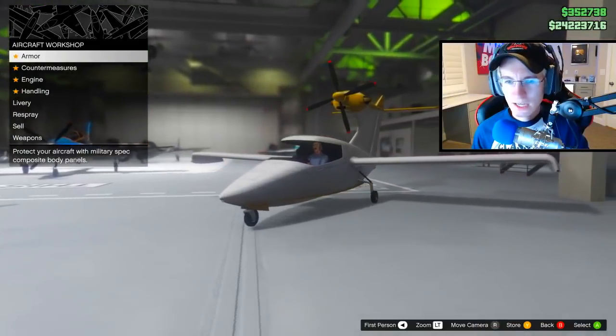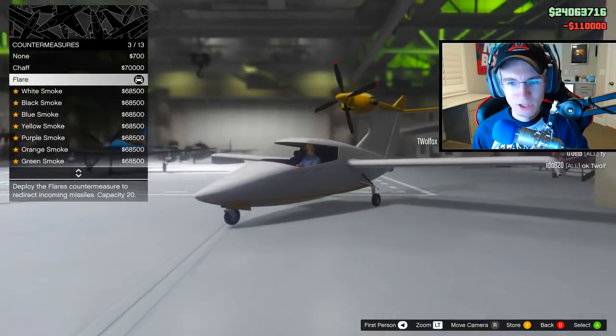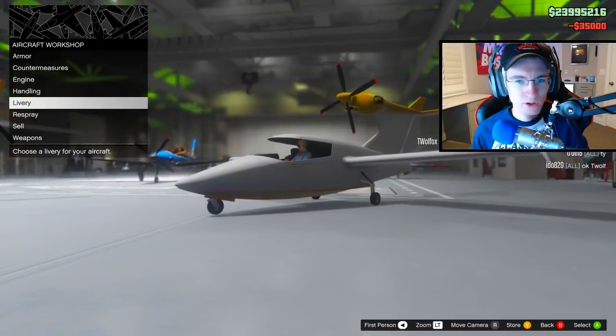As far as upgrades go, it has all the standards: armor, countermeasures, engine handling, livery, respray, and weapons. For weapons, as mentioned in the description, you can choose to add the bomb bay doors and you can add the 7.62 machine guns, which we'll test in a little bit.